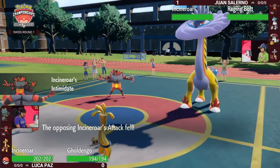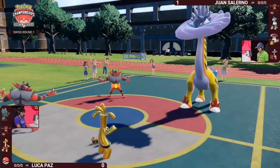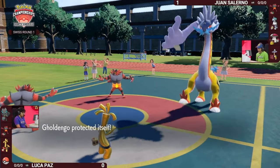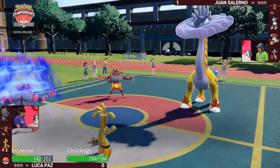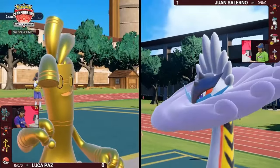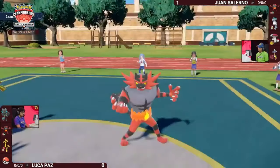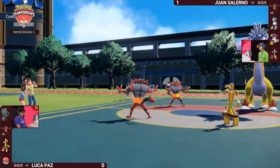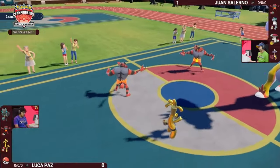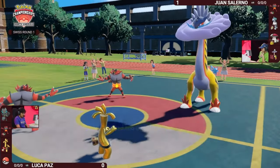Gholdengo has a Nasty Plot boost, and this is exactly why Cornerstone Ogre Pawn has been picking up in usage — a Rock type attack with no accuracy loss and a boosted critical hit rate is incredibly powerful against Incineroars and Calyrex Ice Riders. Luca switched it out this turn to preserve it for the late game. We now know all of Huan's Pokémon: Incineroar, Raging Bolt, and Amoonguss. Huan's Incineroar only knows Knock Off as a damage-dealing move, which will struggle to threaten Gholdengo after the first hit.